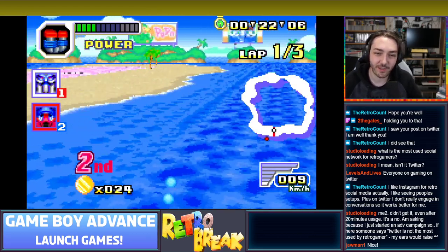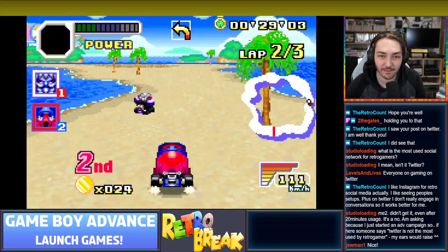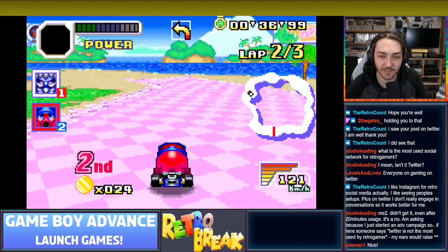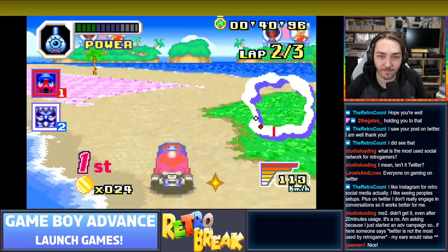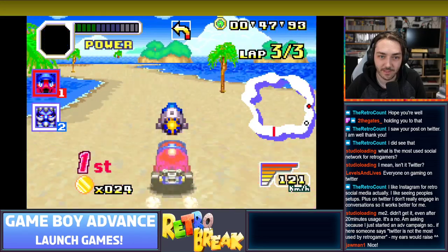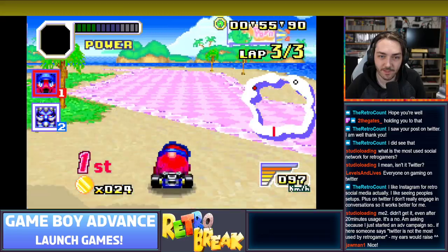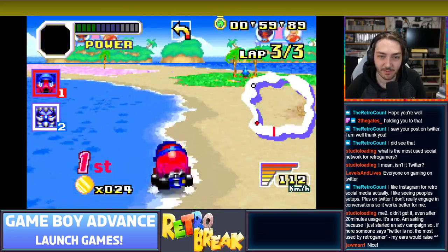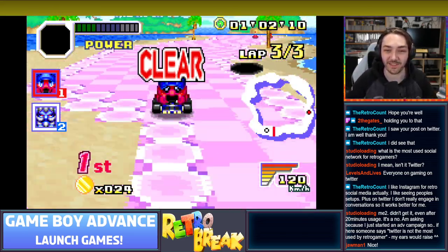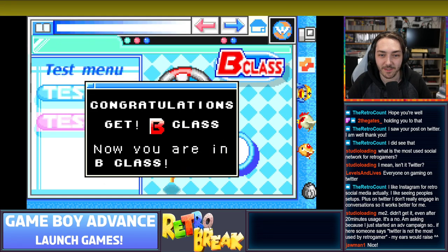Getting the power-up - having different colors mean different things kind of reminds me of Diddy Kong Racing a little bit with the different colored balloons, which is pretty cool. There are different types of speed boosts with the blue ones - we had something earlier that was kind of pulling me along the track. That's like the Boo in Mario Kart, and that's like the bananas. Seems like a really competent game, especially for a launch title. Coming from the Game Boy Color, something going into the screen was impressive in itself. We're now B class!